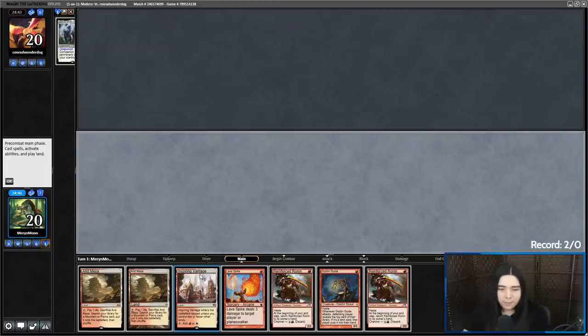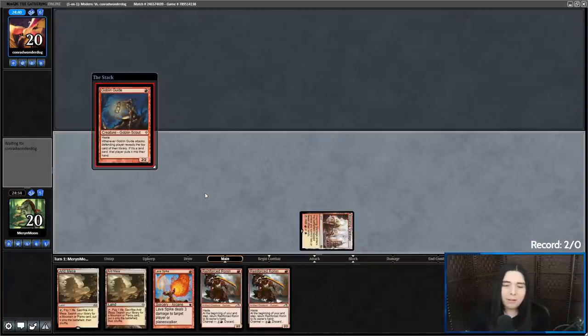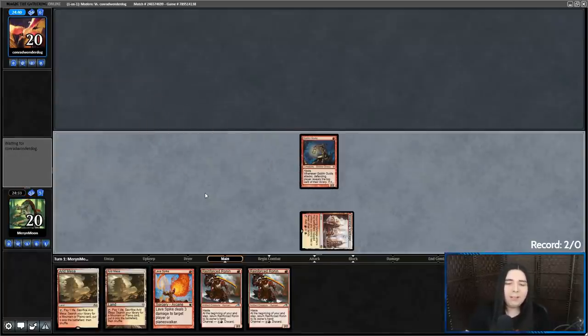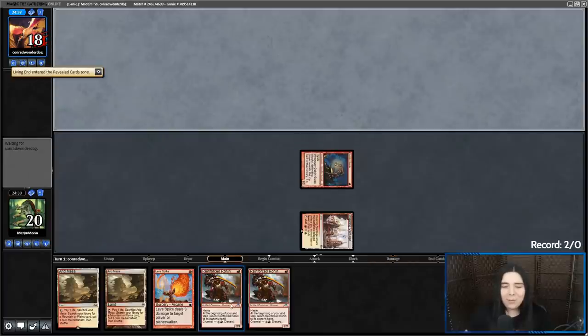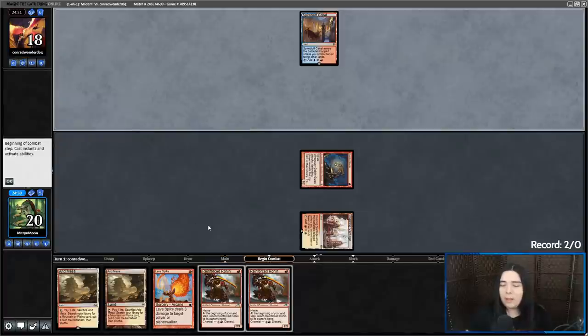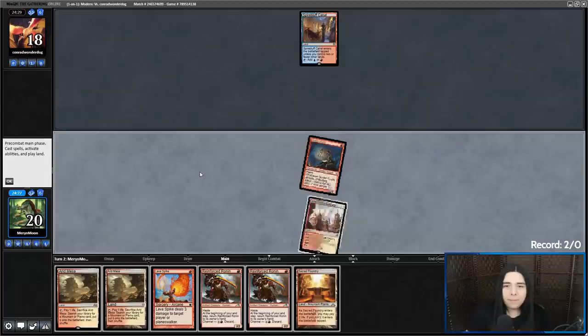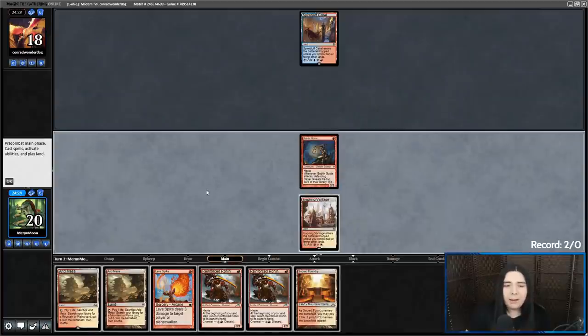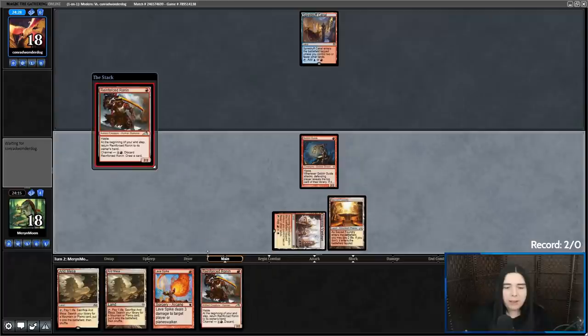If you wanted to build a creatureless burn deck for some weird reason, Reinforced Ronin could actually fit in with that — even though it's a creature, because it can just cycle later. Reinforced Ronin could be a potential new piece to go in mono-red burn if you're on a budget. We'll definitely have to brew mono-red budget burn with Reinforced Ronin in the near future — I have a budget deck planned for the coming weeks. Budget decks are coming back, and I think budget burn could be another good option with the Ronin.